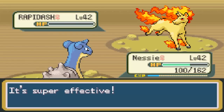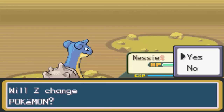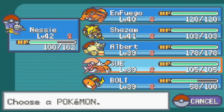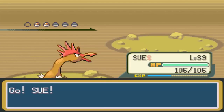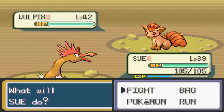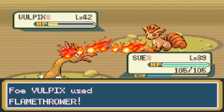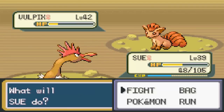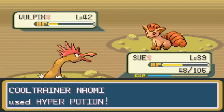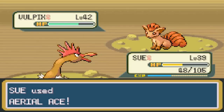Stomp, Bite, Crunch - those are dark type moves. Actually I don't think Stomp is a Dark type move. Here comes a Vulpix. Let's let Sue take care of this one - Vulpix is one of the cutest Pokemon in the world. Fire type, it evolves into Ninetales. There's some sort of real-world legend behind these Pokemon - something about the Ninetailed Fox. She's using Hyper Potions. Sue uses Aerial Ace, which takes it most of the way down. One more Aerial Ace will take out the Vulpix.